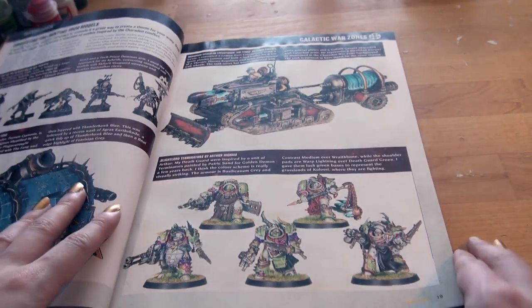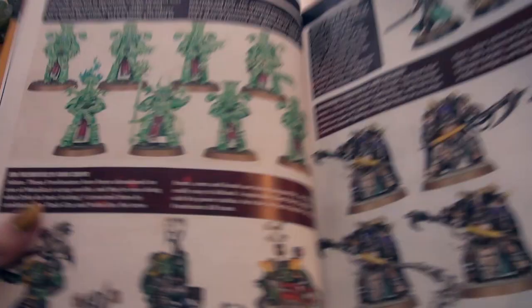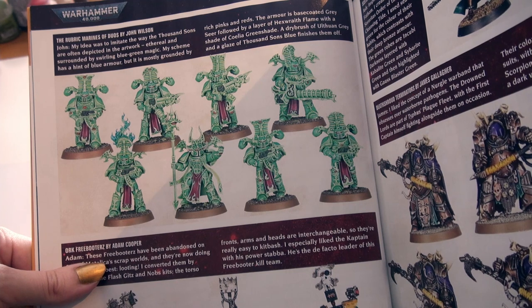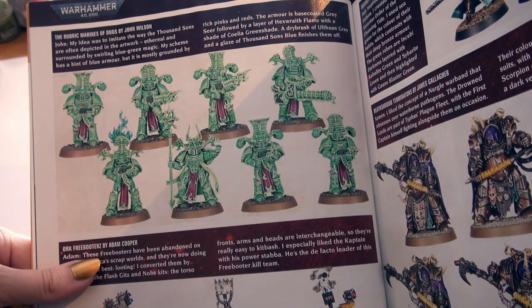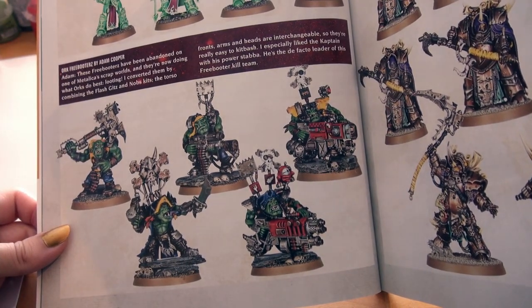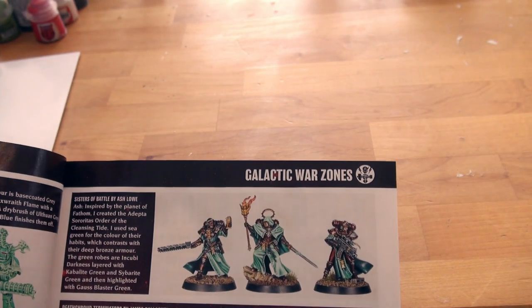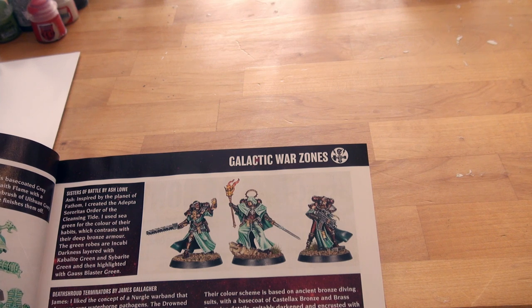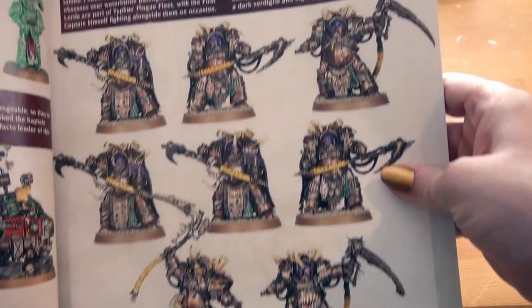They're like the Chinese warriors. Thousand Sons — look at that wow, the Rubric Marines of Dios by John Wilson. Cool, very cool. I bet they look fantastic on a battlefield. Orc Freebooters by Adam Cooper. This is Battle by Ash Low — I like that color scheme, so pretty. The Order of the Cleansing Tide — pretty. The Shroud Terminators by James Gallagher.